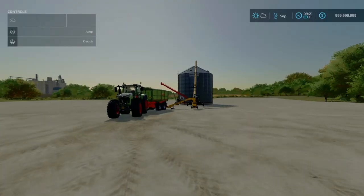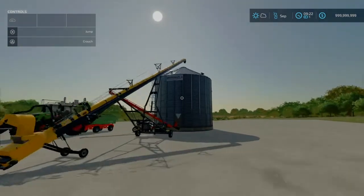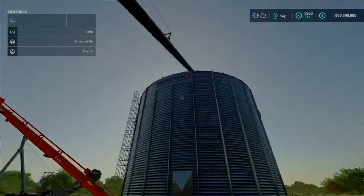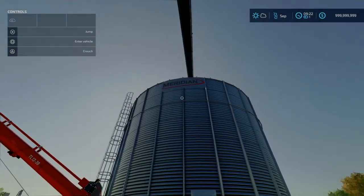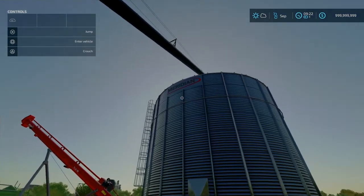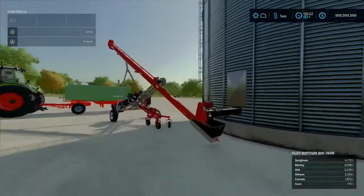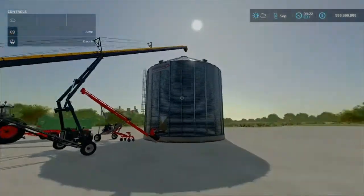Welcome back everyone, this is CNS Farms and today we're going to be going over how to use the real life silo setup. The name is right here on the bin — I cannot pronounce it, so we'll just call it the real life silo. As you can see we've got the auger set up here, we've got the bin, and the fill is at the top.